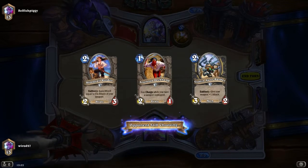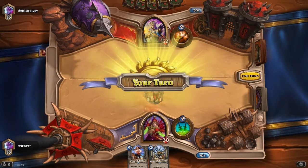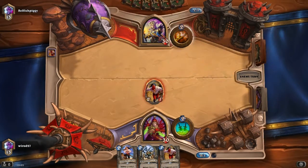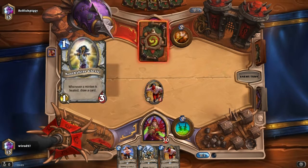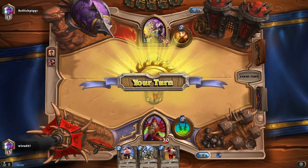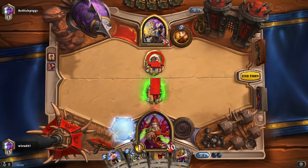What I tend to do — I get a South Sea Deckhand on turn 1. I do tend to play that first. You can actually play it before your turn thing even comes up, which is quite cool. There's not much we can do here really. I get a South Sea Deckhand — here we go.